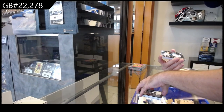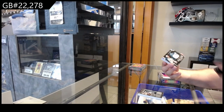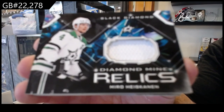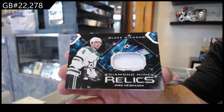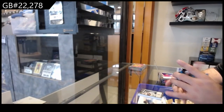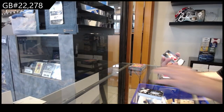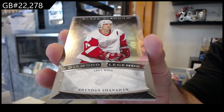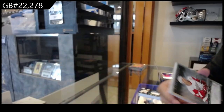We've got a Cup Winner Patches — Bergeron for Boston. We've got a Diamond Mine Relics — Miro Heiskanen for Dallas. We've got a two ninety-nine Legend of Shanahan for the Red Wings.